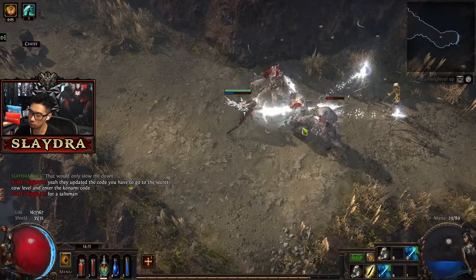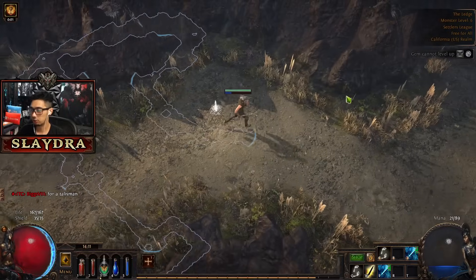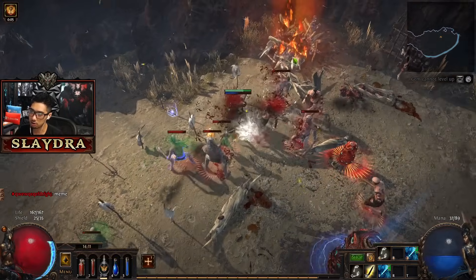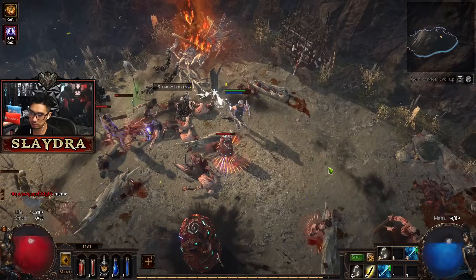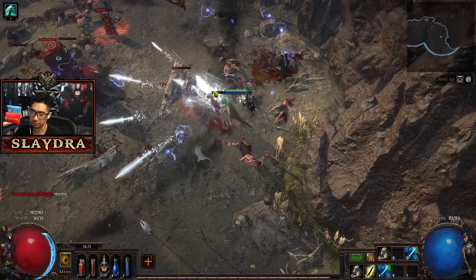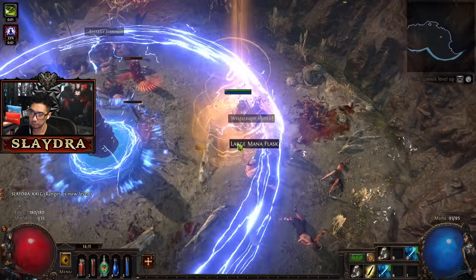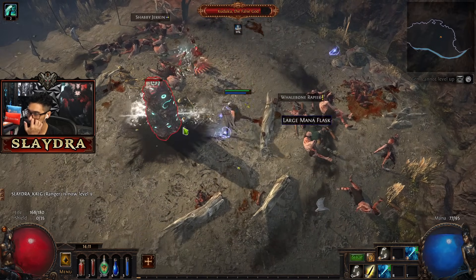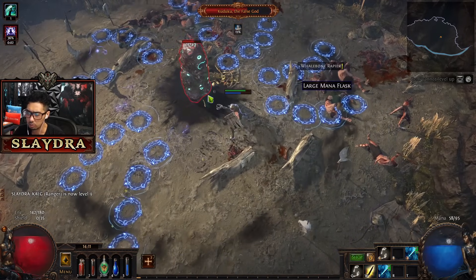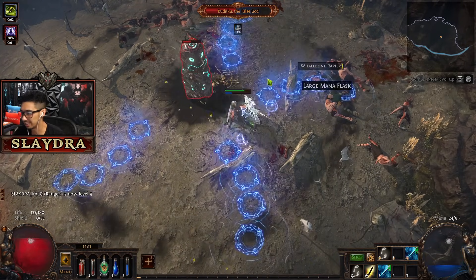The reason why we're saving that item is because we can get what's called a Chromatic Orb. Remember how the sockets in this game have different colors? If I want to change the colors, that will randomize them. We can also guarantee it with other things in the game like crafting. There are a lot of bosses in this game where you don't want to stand on the blue circles.